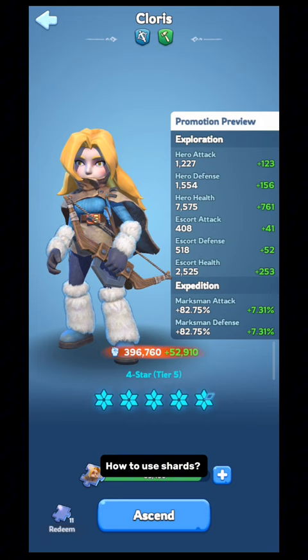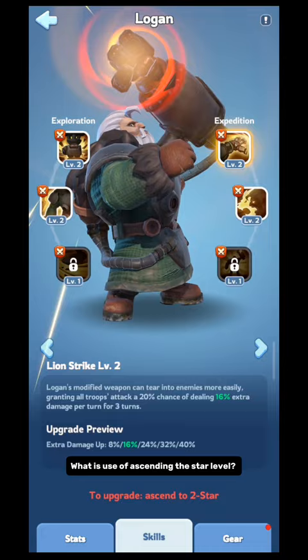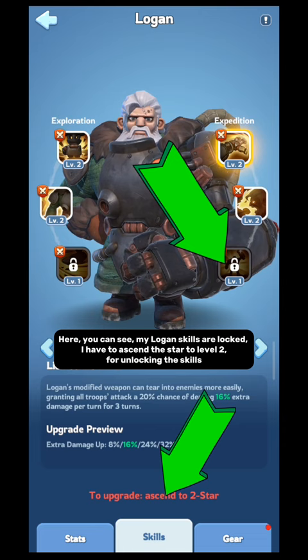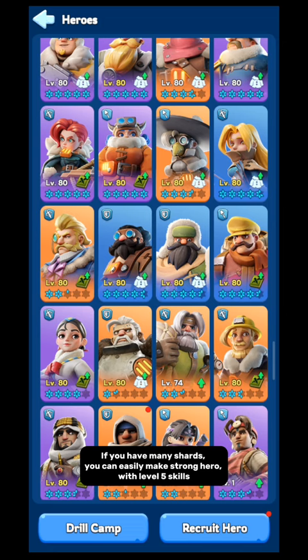How to use shards? You have to collect a specific number of shards. To ascend the star level of a hero, for different levels you need different numbers of shards. Ascending the star level unlocks new skills. You can see my Logan's skills are locked — I have to ascend the star to level 2 for unlocking the skills. So growth of hero and power is indirectly related to how many shards you have. If you have many shards, you can easily make a strong hero.